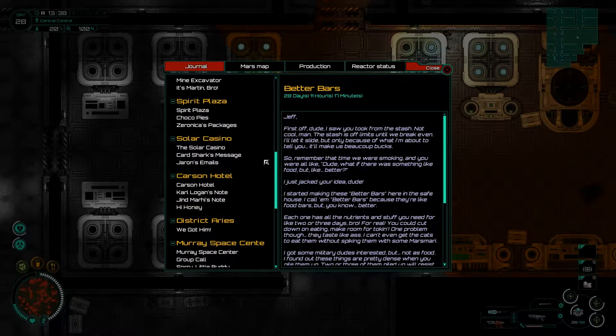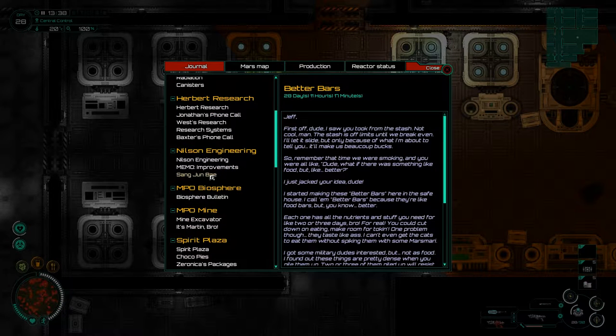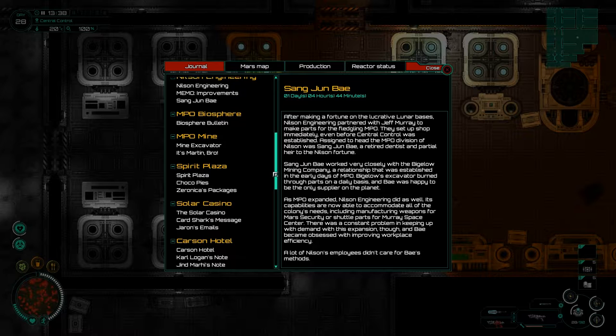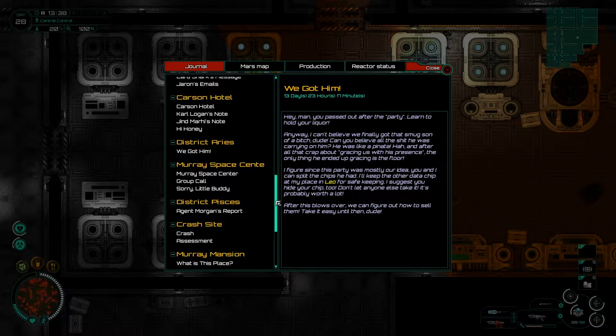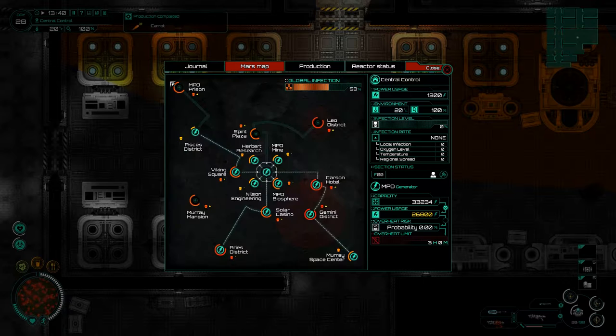Starting in the journals - the Nielsen engineering section, because that is the technology we are trying to level up. Sungunbae is the guy in charge. When we went to the casino - no, it was District Aries - we got him there. That was the place where he got beaten up because it turns out he wasn't quite as nice as he thought he was. We got the level 3 chip from there, but there's a dude saying the level 4 one is in Leo. Leo is an area that needs our attention - the Carlson Hotel and the Gemini district are both starting to spread their influence.